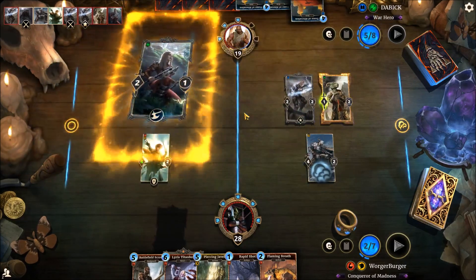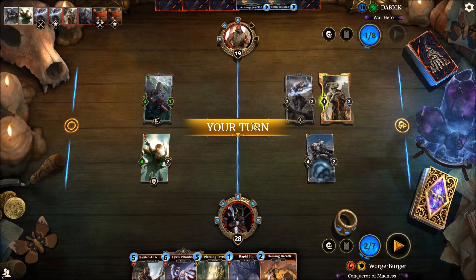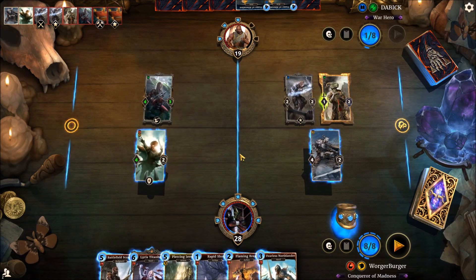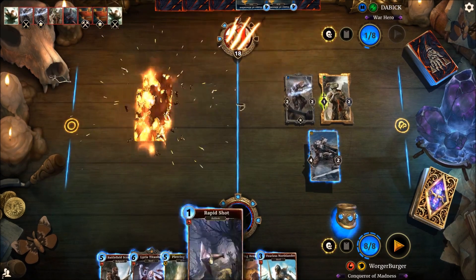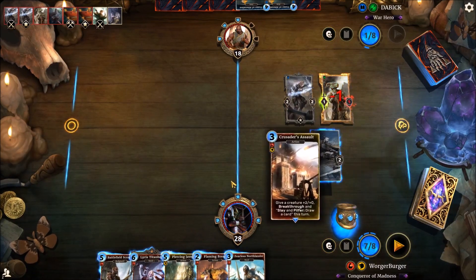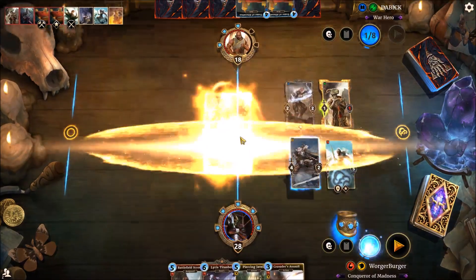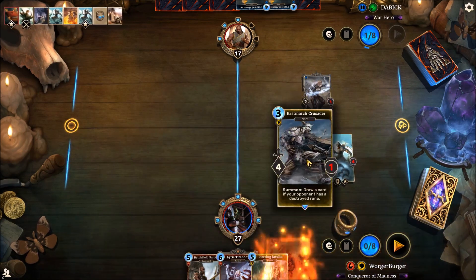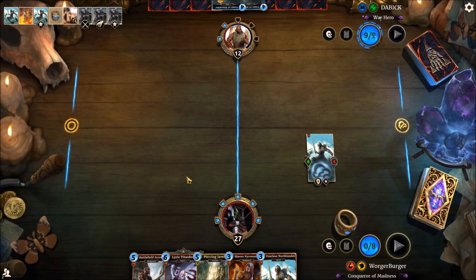Another Fighter's Guild Recruit — that's going to be a big pain if we can't deal with it quickly. I assume they just want to keep it alive for one turn, so we're not going to let them. We could pop it with a Piercing Javelin, or use Rapid Shot and Flaming Breath. We could just destroy it. What I could do is play Northlander, use Flaming Breath, then use Crusader's Assault on a Daggerfall Mage, destroy that, draw a lot of cards, and put them in a really bad situation. We've actually managed a big breakthrough in this game.